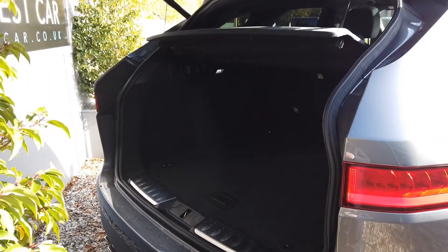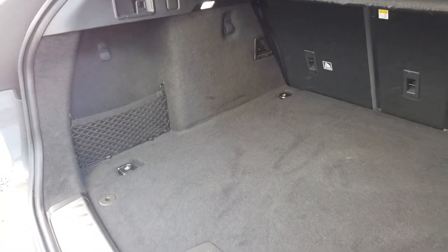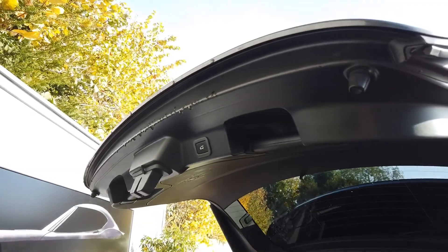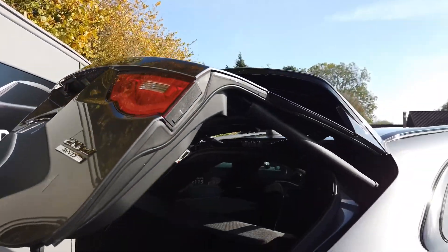Opening the electric boot — there we go. Inside we have this vast boot space as you can see. Just up here you click the button and it makes its way back down.